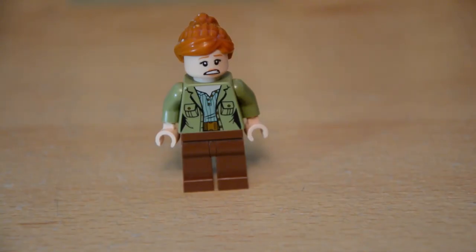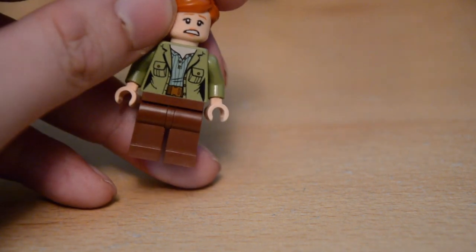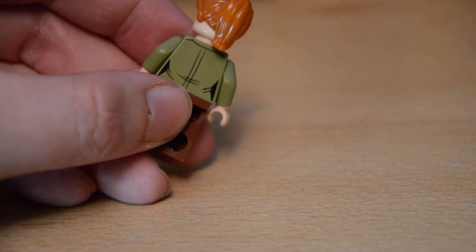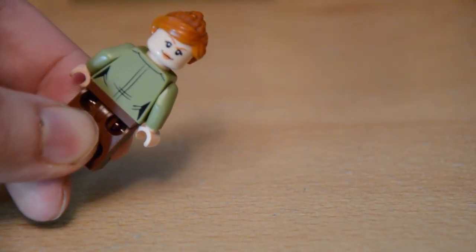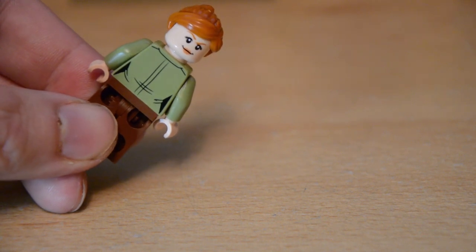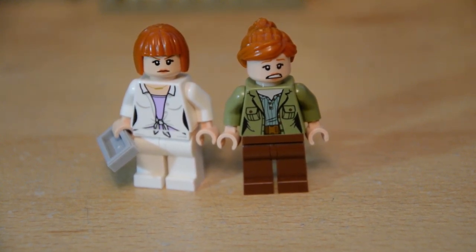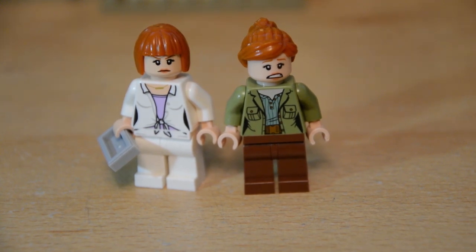Moving on from Owen, we have Claire, who comes wearing an olive green jacket with a lighter green shirt underneath and brown trousers. The torso print is really detailed front and back. Popping her hair around reveals a very determined alternate facial expression. She's another cool minifigure, and compared to her Jurassic World counterpart she looks a lot more Sarah Harding-esque. Lego have done a really nice job capturing her Fallen Kingdom look.